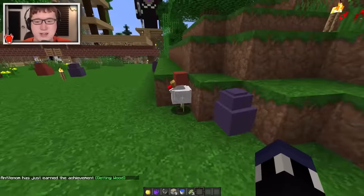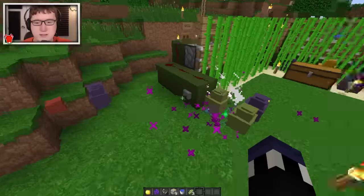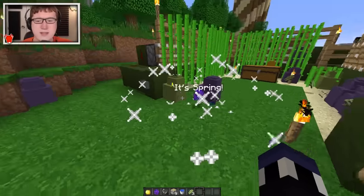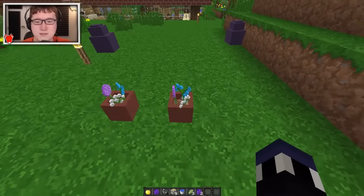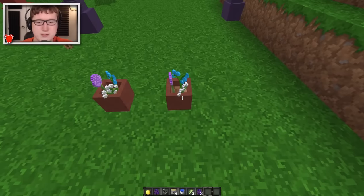BAM! We got ourselves a chicken here, and it's gonna launch a whole bunch of eggs and it's actually gonna summon more eggs. Both of these are green, so that's good. BAM! It's spring! So we get ourselves some detailed flower pots, which actually give us all kinds of flowers — like three flowers in one pot, which is actually pretty cool. And if you break it, you actually get the egg back, which is pretty awesome.